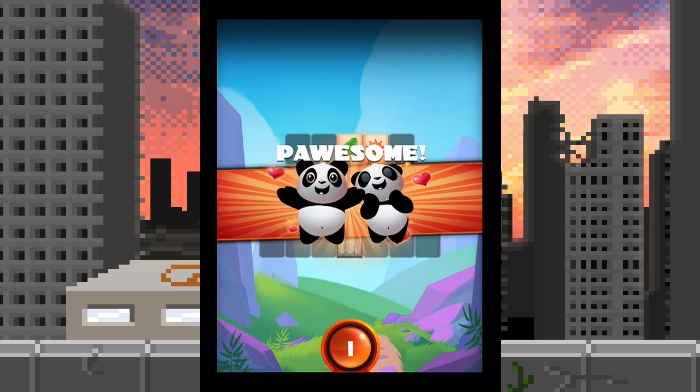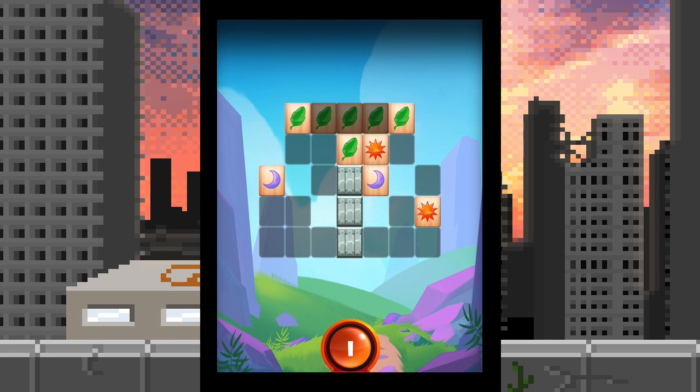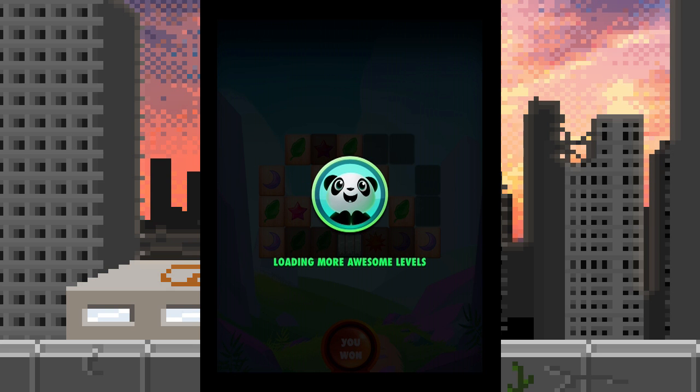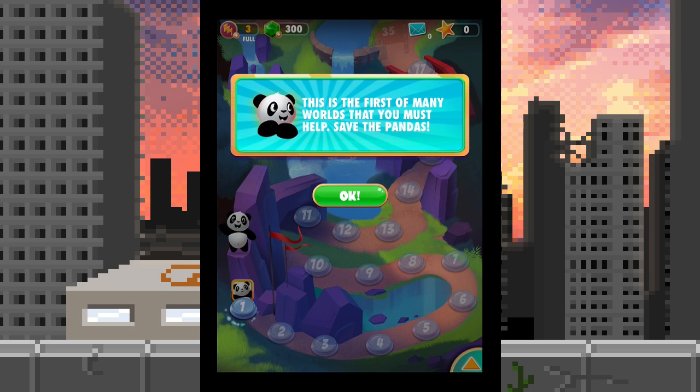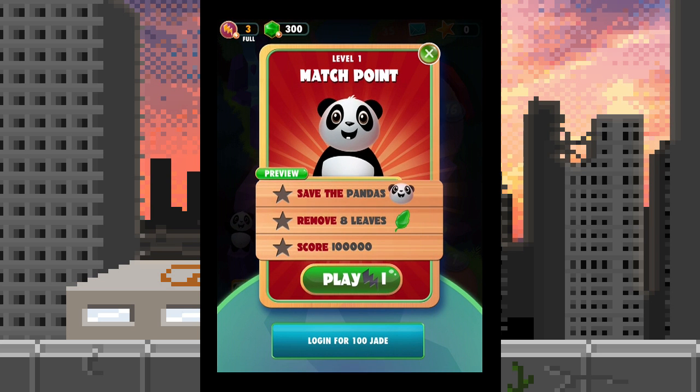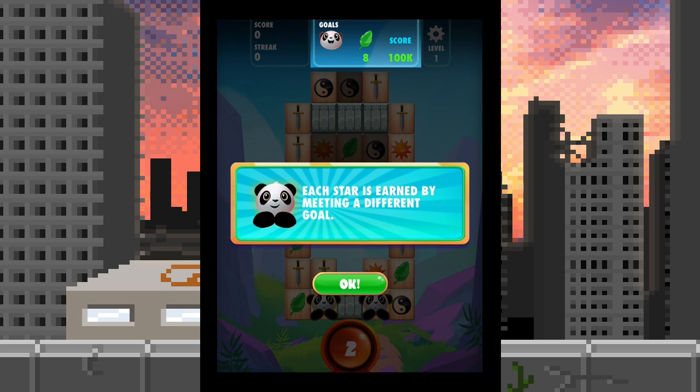It's so fun and satisfying to save the pandas! They're showing me new power-ups and loading more awesome levels. This is the first of many worlds that you must help save the pandas. Level one — match point. Save the pandas, remove eight leaves, score 100,000. I have an electricity energy type thing which will allow me to play these levels. Each star is earned by meeting a different goal.